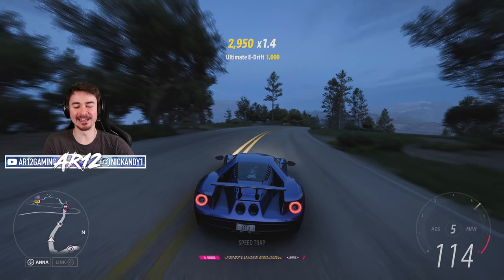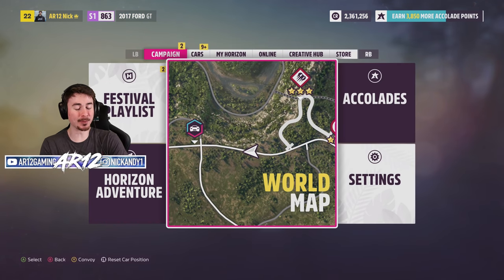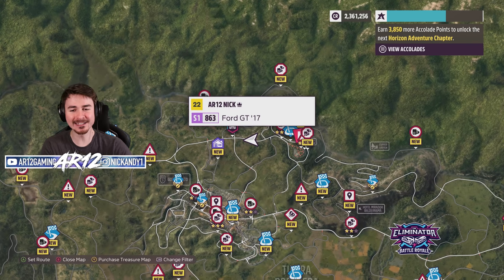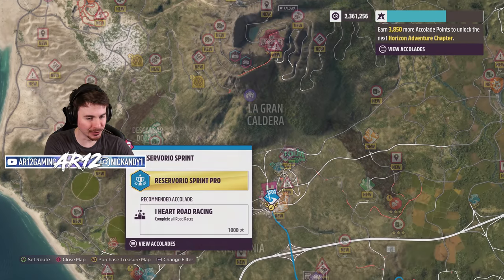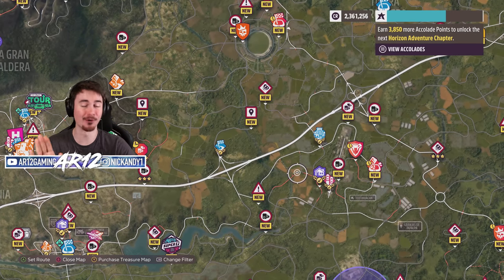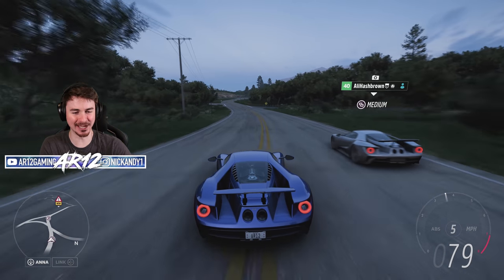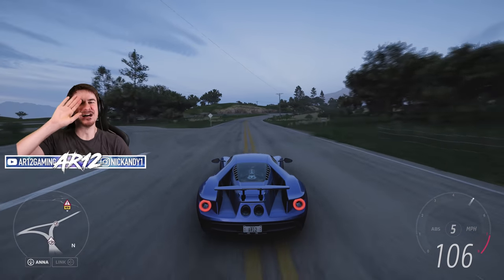That is where we're going to wrap up this episode of our Forza Horizon 5 Let's Play. We did a bunch more stuff — somehow found two barn finds, we only need a couple more thousand accolades before our next Horizon Adventure chapter, we have two expeditions on our map, some Horizon story stuff, and so much more to explore. Thank you so much for watching — I'll see you guys soon with some more Forza Horizon 5 gameplay. Bye!